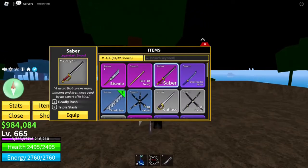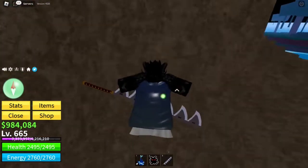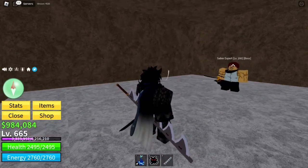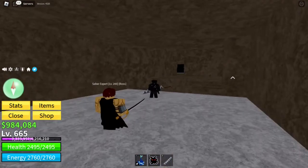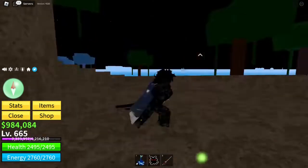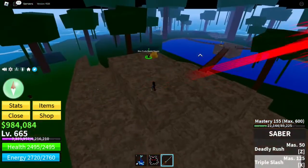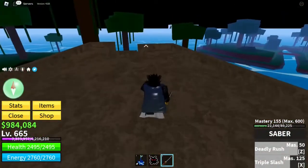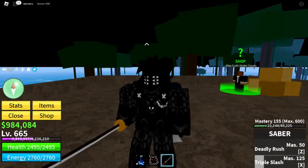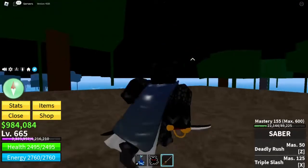For Saber, if you need bounty for it, just farm bosses. Saber is obtained through a puzzle on Jungle Island that unlocks a door. Inside is the Saber Expert Shanks, who has a 100% chance of dropping his Saber. It's one of the best First Sea weapons because it has really good range and a great dash attack. You need to be level 200 to actually do the quest.